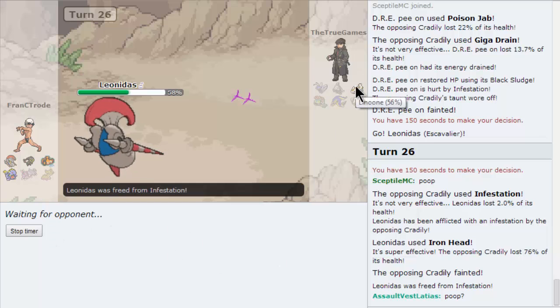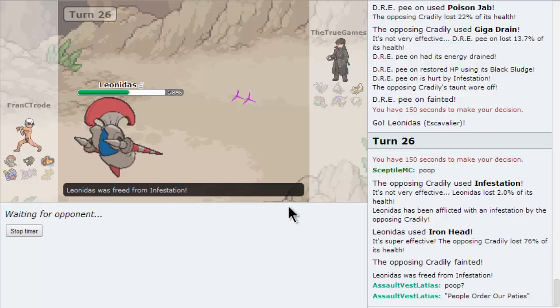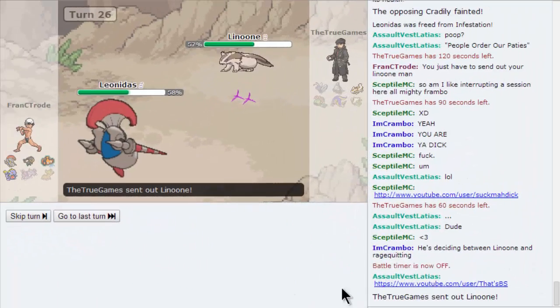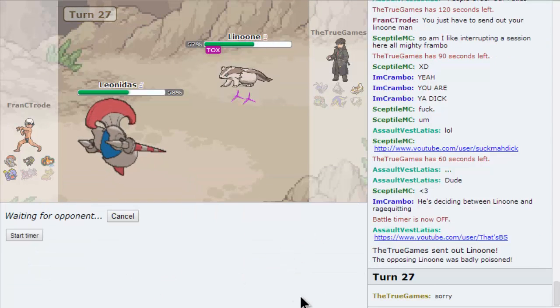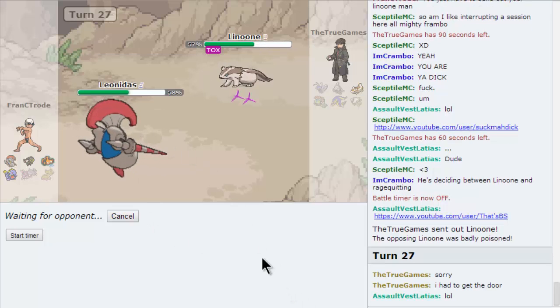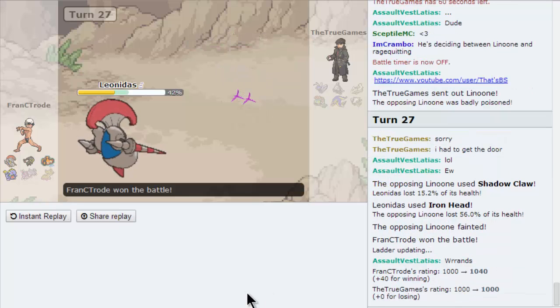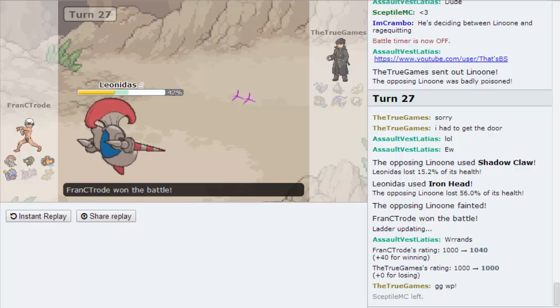He has to bring his Linoon. In before he brings in Linoon and Belly Drums — if he does that I'm quitting Pokémon forever. We just win. There's no way he gets out of this. Even if he starts Extreme Speed-ing. He just has to send out Linoon — it's not that hard. He finally sends out his Linoon and dies to an Iron Head. Now Crambo's gonna have a battle because we're trying to get a decent battle.